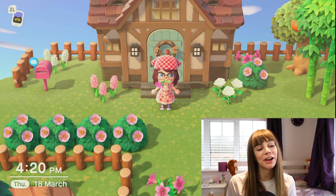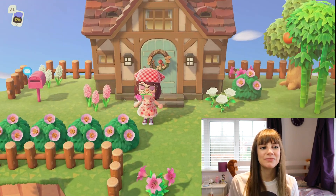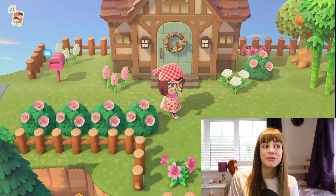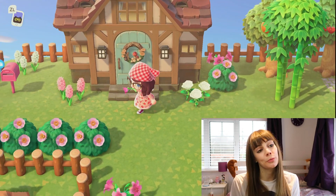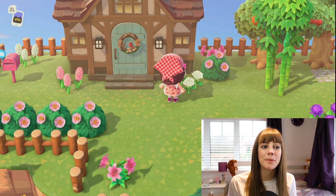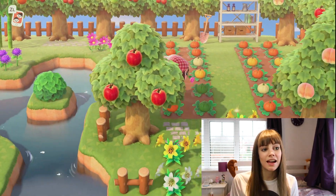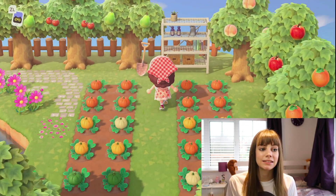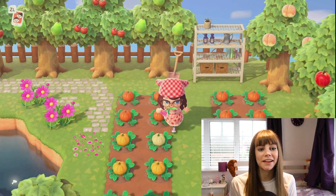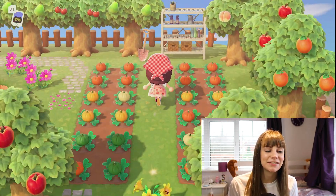Up here we have my little house. I've actually recently redone the exterior as I didn't really like my old one - I just got bored of it, but this is what it looks like now. I've recently just moved my house up here. Originally I was growing all my pumpkins here and I had trees and stuff, but I decided it would be better suited for my house. So I've got a little pond here that goes down into a water fountain, and here I've got my orchard and my pumpkins. This area is still very much a work in progress because I just moved it, but I'm liking it so far. These flowers are all going to be gone, but you can get the idea of the layout.